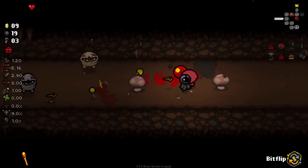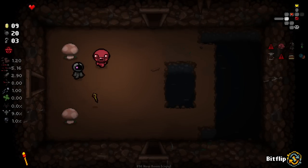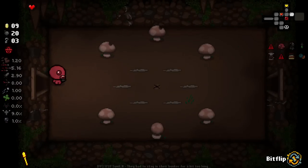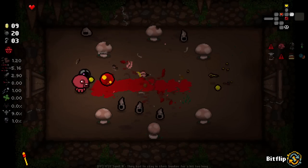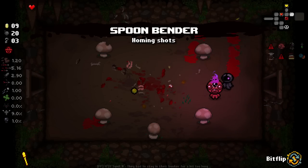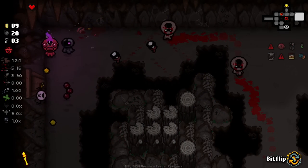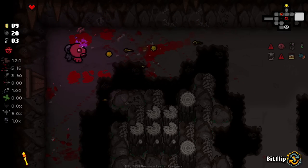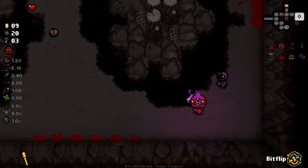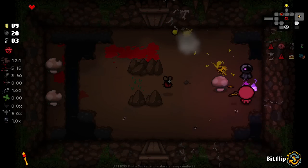The slightly tweaked enemies are not easy but they have less health - that's good. We don't look like The Deleted anymore which is pretty funny - we've turned into the harlequin himself, the harlequin baby. Actually it's Mr. Fred but it looks like harlequin baby. Spoon Bender - that's what that guy does! I'm assuming he gives us Lemegeton wisps from time to time. Homing is gonna be really good with this Pinhead item.